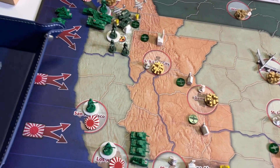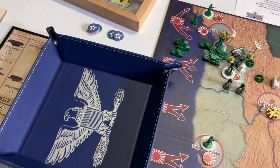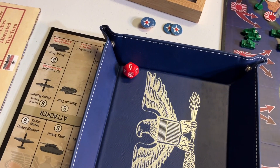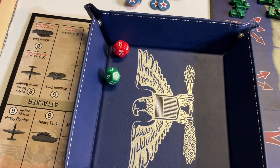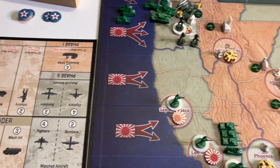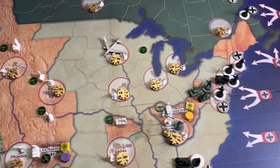We're going to roll now for initiative for round two. We add six to the Axis roll and then it'll be up against the Allied roll. The Axis roll is a six, running at 12. The Axis retains initiative for turn two. We'll come back to give you a recap at the end of turn two.